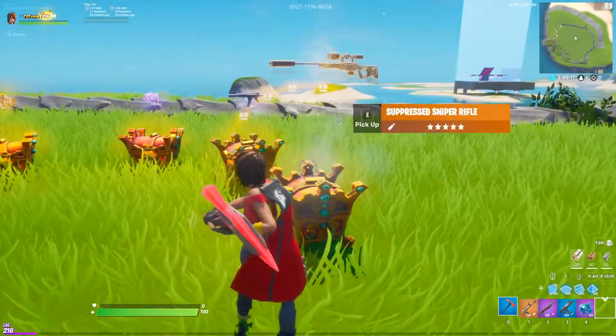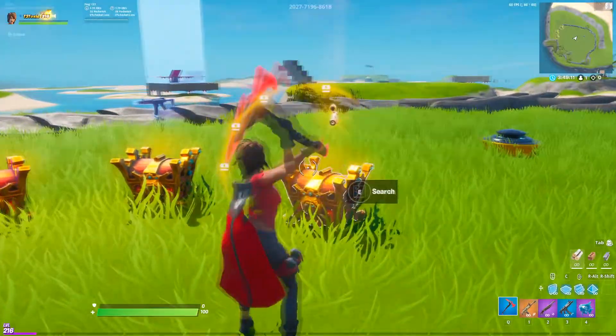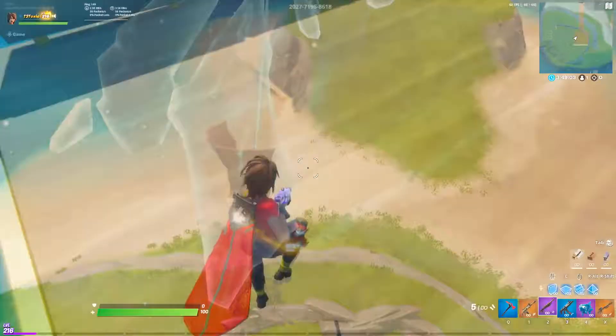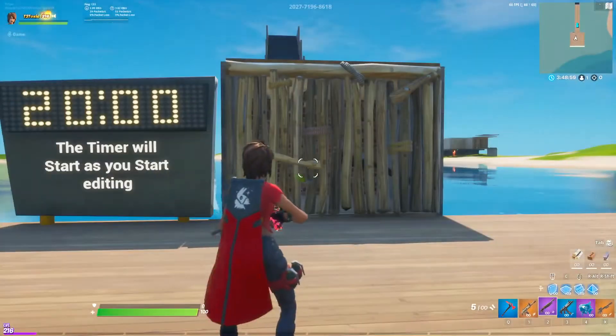We have most of the snipers, including the bolt action sniper. Once you have your guns, you just want to go onto the spring and jump onto it — it'll shoot you up into the sky and you'll get teleported over to the course.